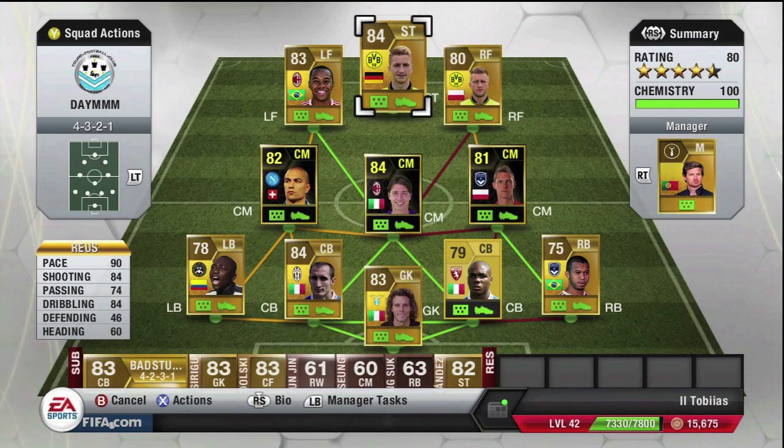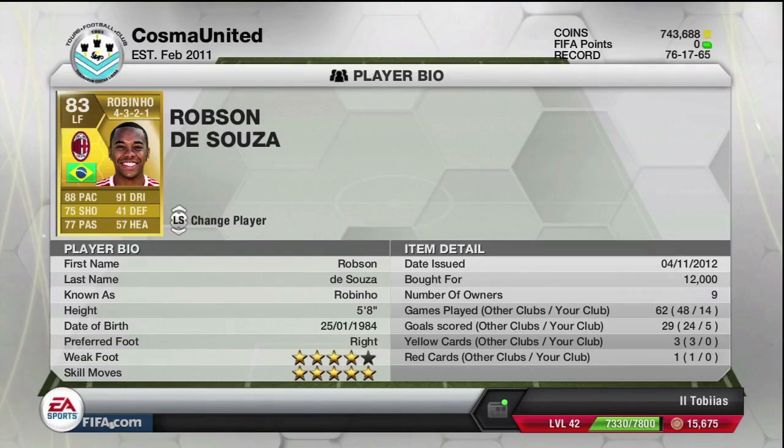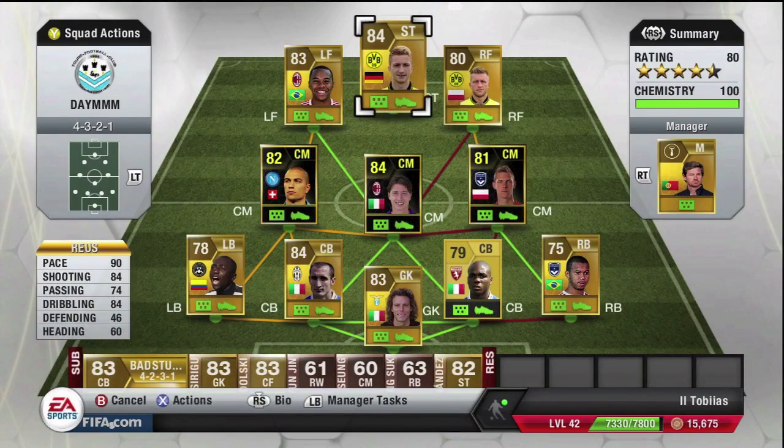Finally, on the left forward position we've got Rubinho. He cost 10,000 to 12,000 coins, but he does have 92 acceleration, 86 sprint speed, so he is really quick — same as all three forward positioning players. He's also got 90 ball control, 92 dribbling, and five-star skills. When you get him on the ball on that left-hand side, he's just an absolute beast. He'll definitely be under 10,000 coins now with the market crash.